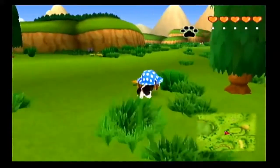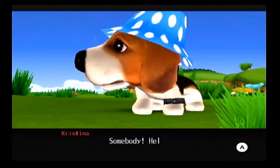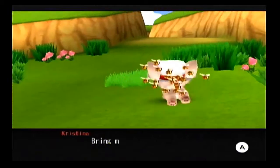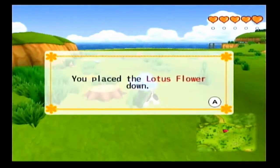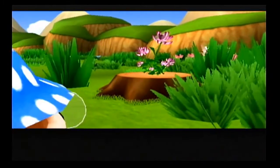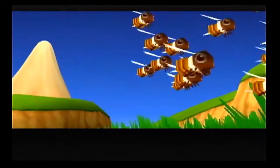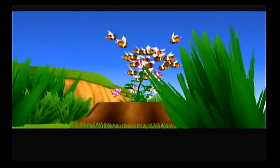Now let's head over and give this lotus flower to this dog. The bees are chasing her! She's saying bring me a lotus flower, I can use this to get rid of the bees — what are you waiting for, place the lotus flower on that tree stump. So let's place the flower on the tree stump and the bees will eventually leave the doggy alone. She's actually a chihuahua — a fawn-colored chihuahua, which is like my dog Spartacus.